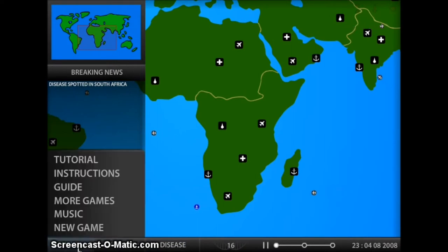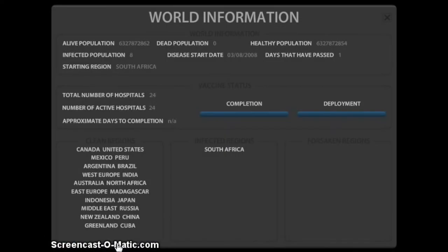You have the menu. You have World, which tells how many people have been infected throughout the world. You have a live population, dead population, and a huge healthy population. Eventually if it gets huge and they notice it, they'll start on a vaccine. This is all the clean regions, and South Africa is the one infected one.